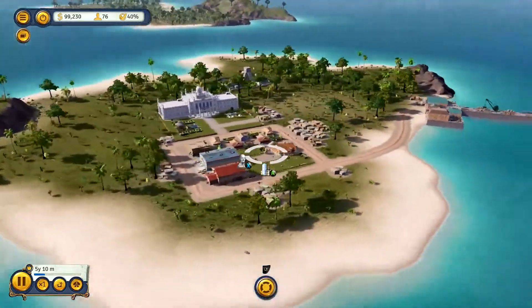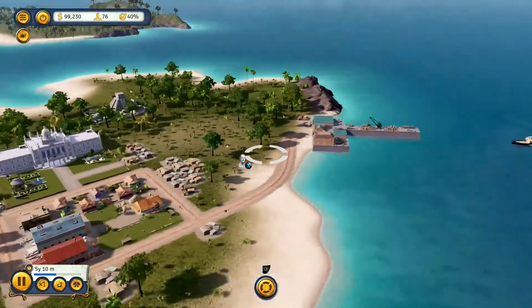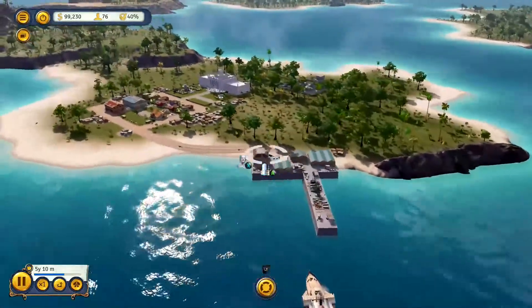If you're new to the game, the way you make money is by putting down production buildings that produce goods to export. They'll get filled up at the dock here, sent off, and shipped.